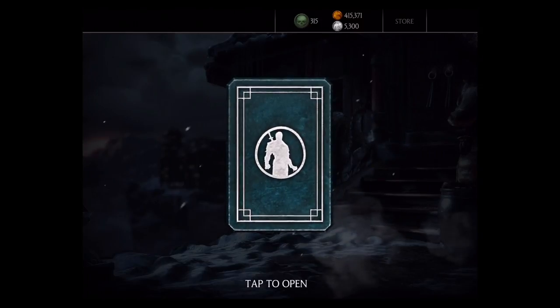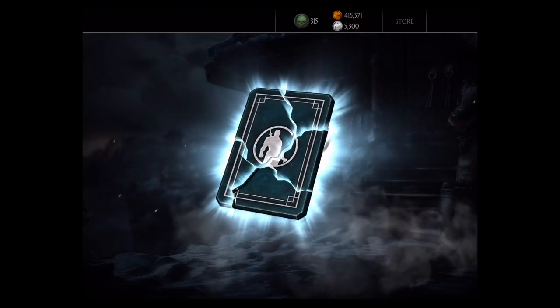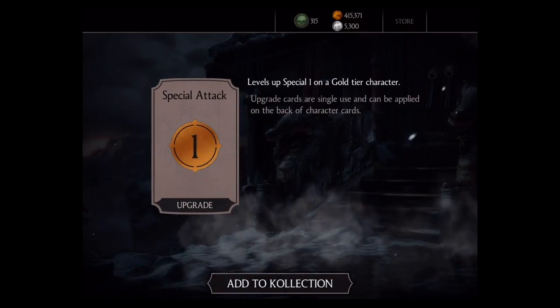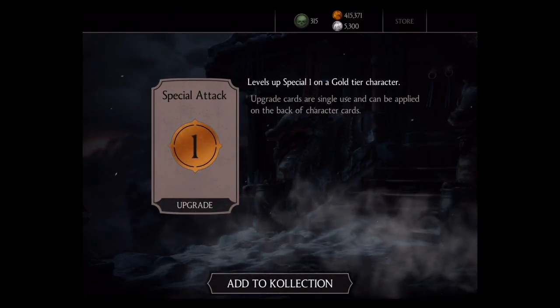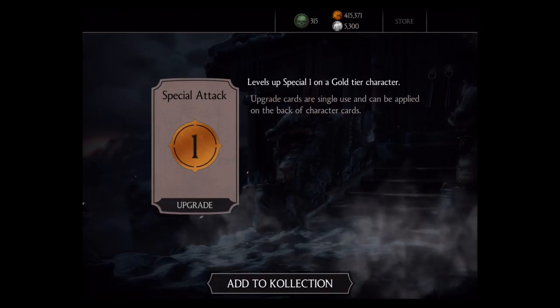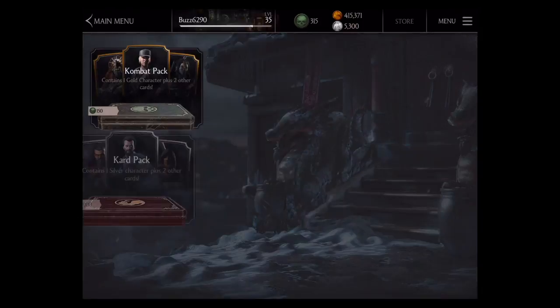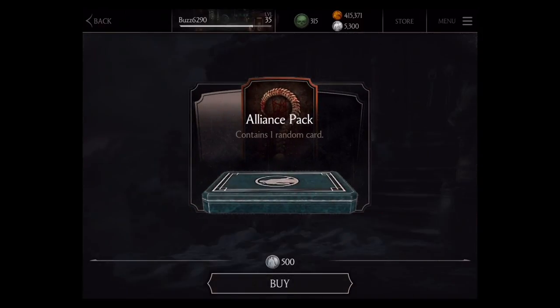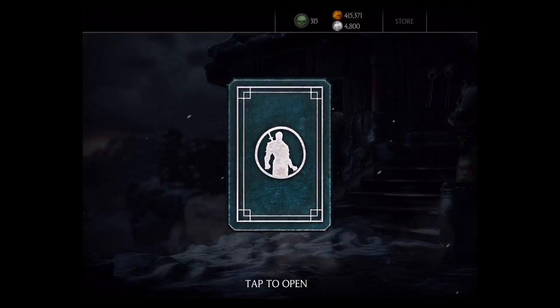We're halfway through, let's go ahead and open up another one. Special attack on gold tier characters, level one again — a good card, I like that one. Definitely helpful. That's my second one I picked up today. Still no level ups — I want to get some level ups in this. I know last time I think I had some level ups. Haven't picked up any of those so far.